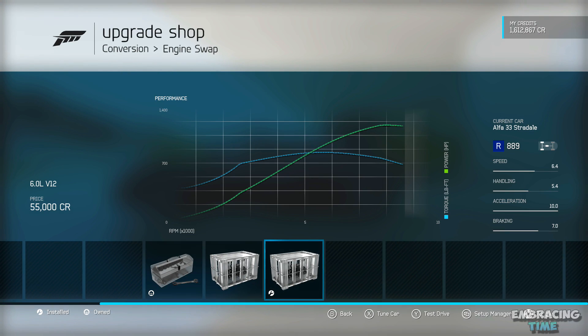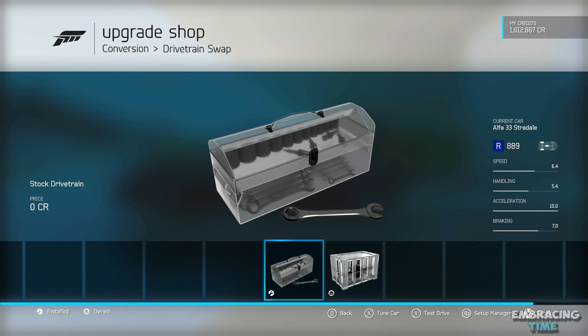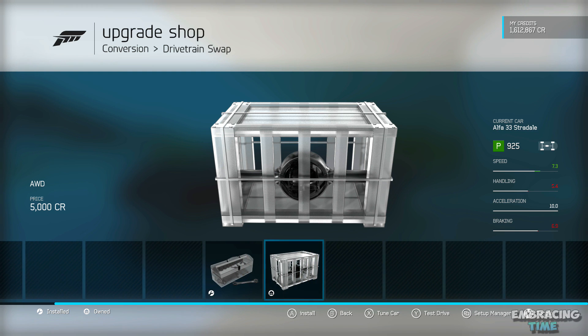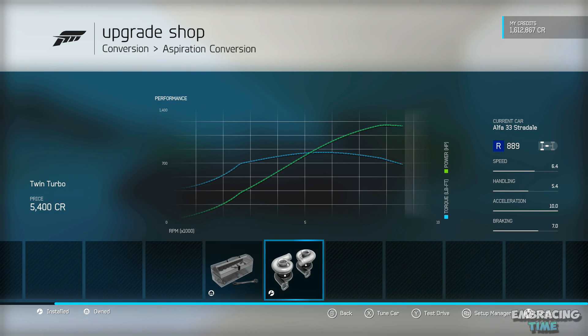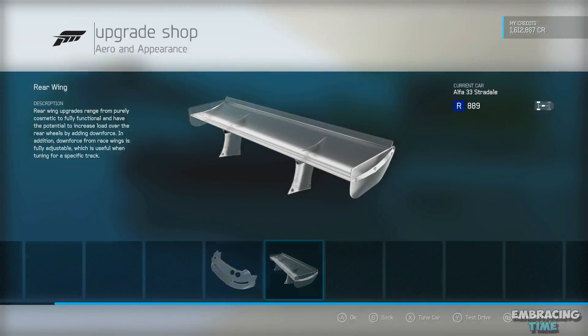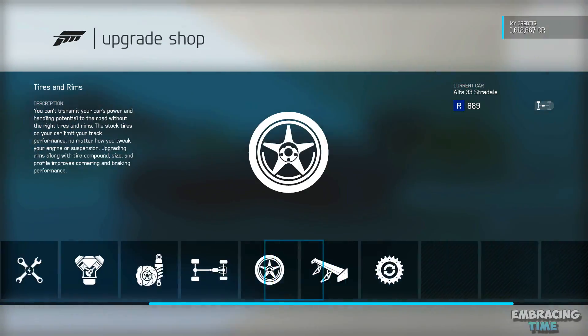So the first thing we'll need to do is swap out the stock engine for a V12. Next you can choose which drivetrain you want, but as of right now I do not think that there is an all wheel drive drag race playlist, so I would definitely choose rear wheel drive for now. After that just throw on some twin turbochargers, and for the aero and appearance just don't touch any of that. Then we'll need to put on some drag tires.